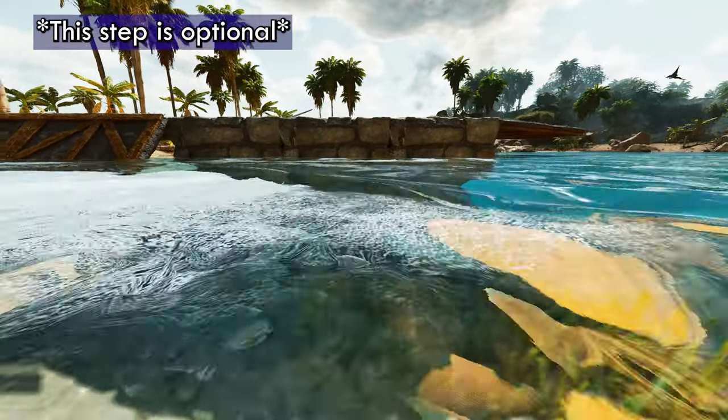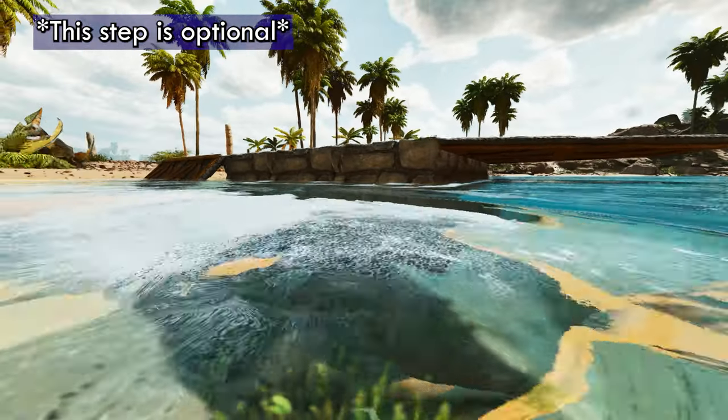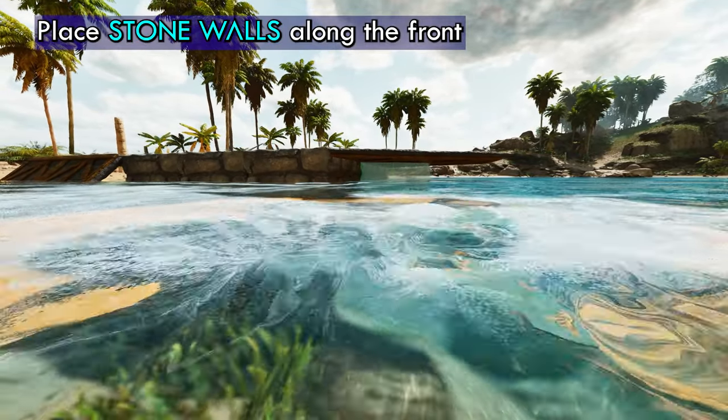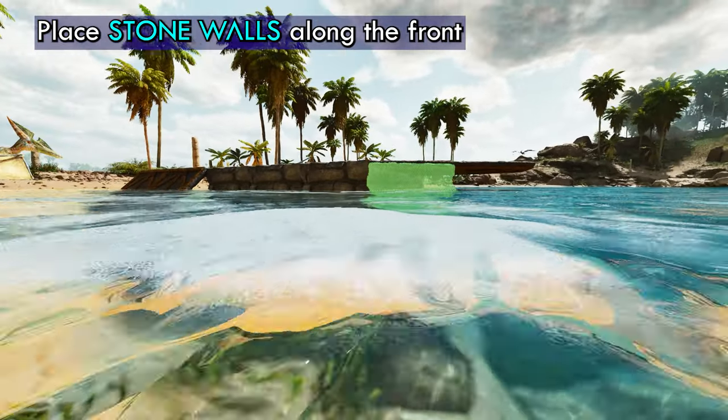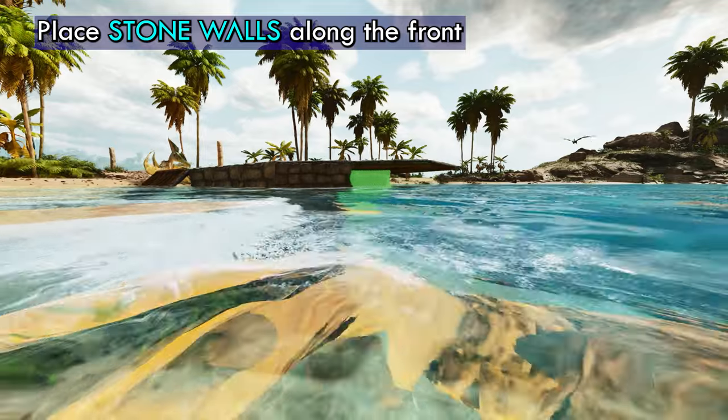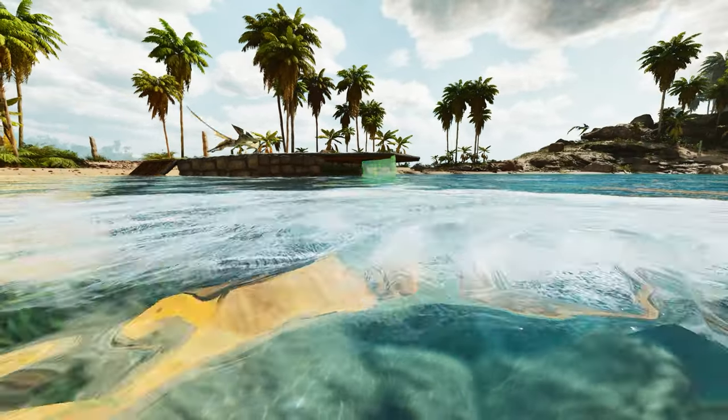You don't have to do this part — this is more for aesthetics — but you're going to drop into the water and then you're going to use your stone walls. You're going to place them one on the outside underneath of the triangle ceiling. It's a little tricky to place.